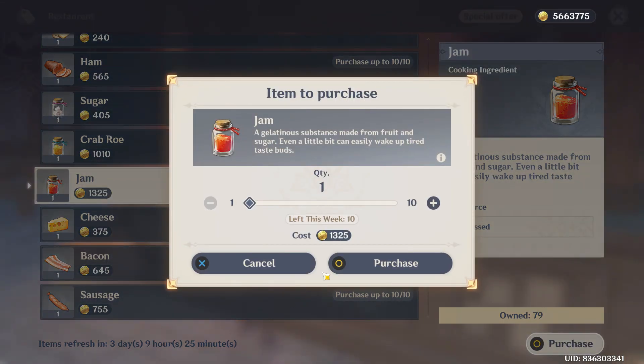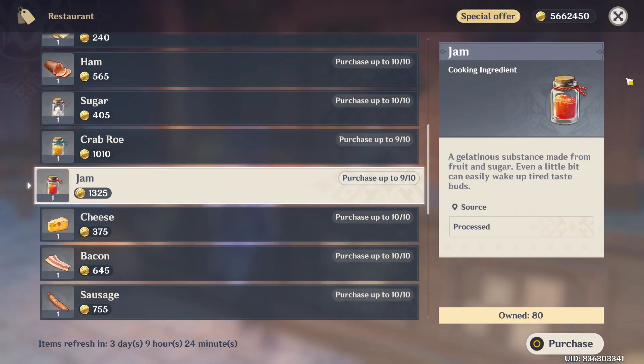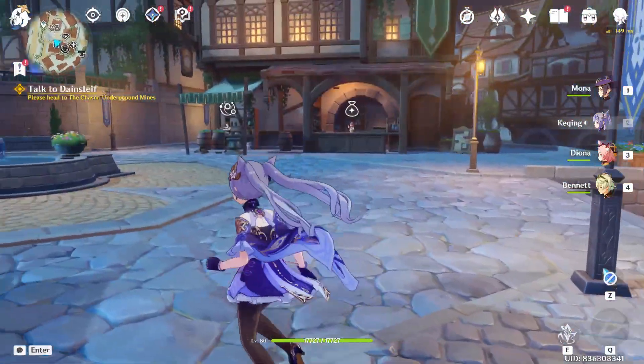It will cost you 1325 Mora each. Just select this and click the option Purchase at the right button corner. Select the quantity that you want to buy and click Purchase. You can see you have bought the Jam — it will be stored in your inventory and you can use it anytime you want.